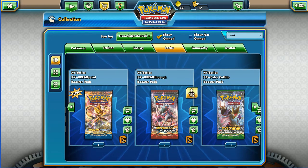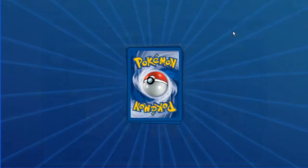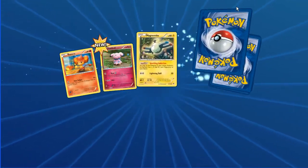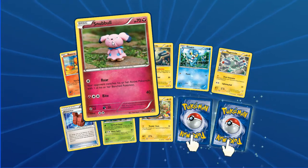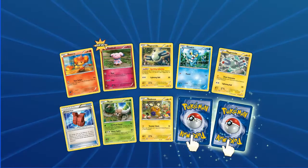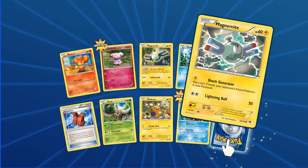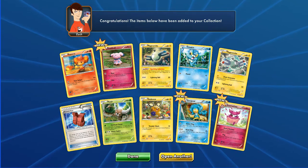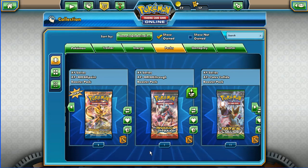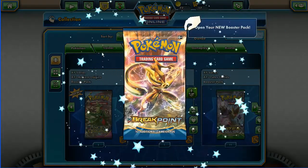We're now going to do a Breakthrough pack - see if we get lucky with this! We've got Snubbull, Magnemite, Froakie, Magnemite, Assault Vest, Pinsir. Snubbull looking cute there, almost like clay animation. And we've got Simipour reverse and for the last card we have Aromatisse - normal rare - really nice card there.